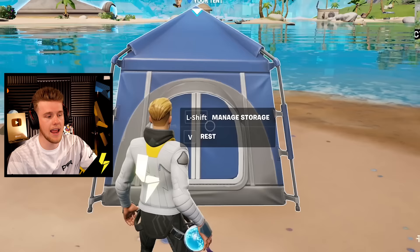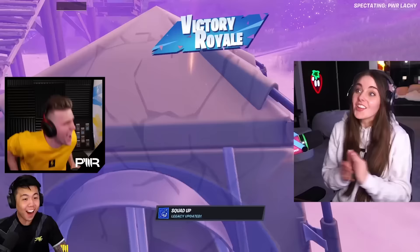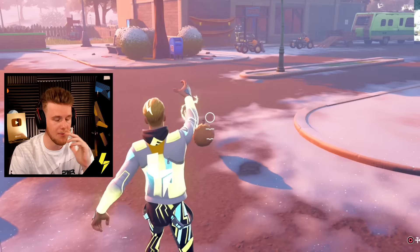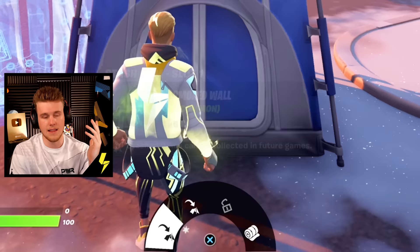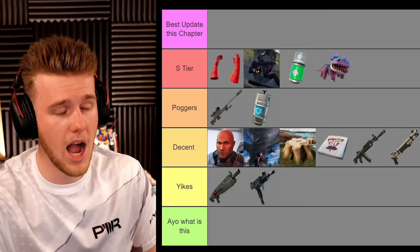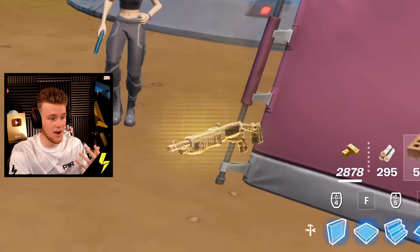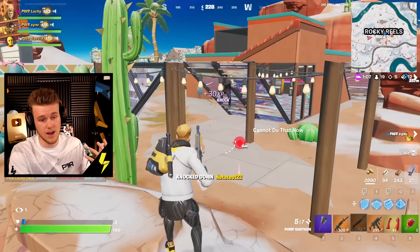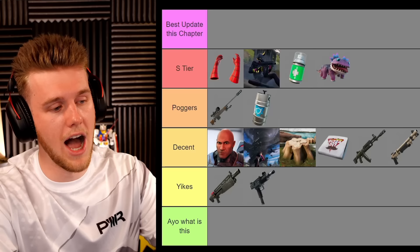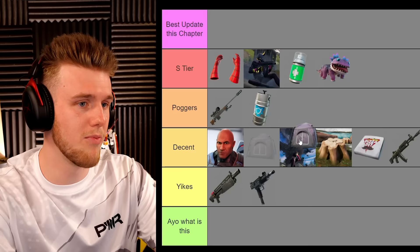Next up we got the tent. Looking through the eyes of content, I thought the tent was a pretty cool idea — you put your stuff in the tent and you can draw it out whenever you want. We got to make some great content like the armored wall video, which was probably my most viewed video in this whole chapter. It did allow me to get a gold spaz shotgun and hit 200s where no one else in the game could — that felt pretty cool. I'd have to put this at S tier. I love when Fortnite tries different things and adds some permanence to it.